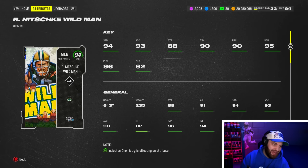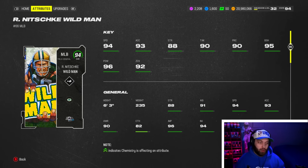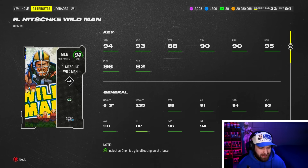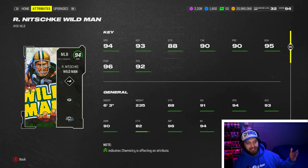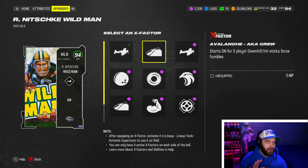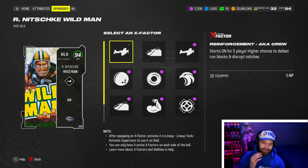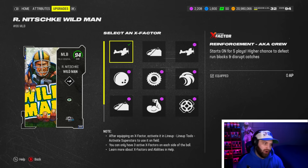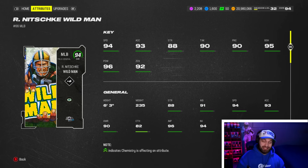At number 4 we have Ray Nitschke, aka the Wild Man. I absolutely love this card — I used him for three to four days when I did the easiest theme team to build in Madden. This card is a dog: 94 speed, six foot three, 95 change direction, great hit power, 95 block shed, and broken user abilities. He gets Avalanche or Reinforcement — which literally throws linemen on the ground in front of you — plus zero AP Lurk Artist. The top three are interchangeable honestly. If you like Nitschke more than number two, I wouldn't mind it. Super underrated card with great card art.